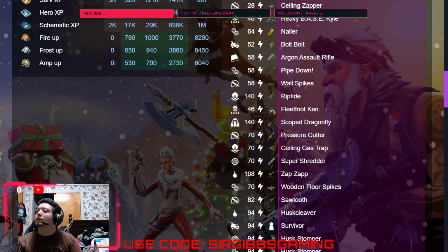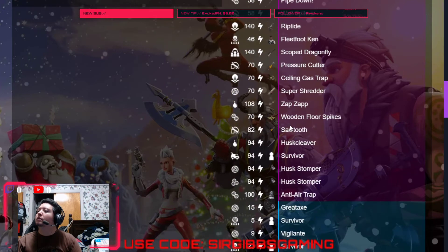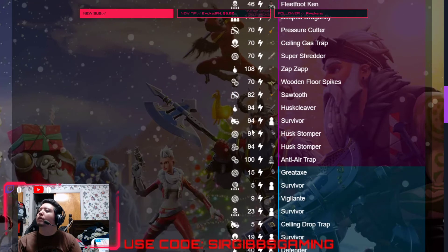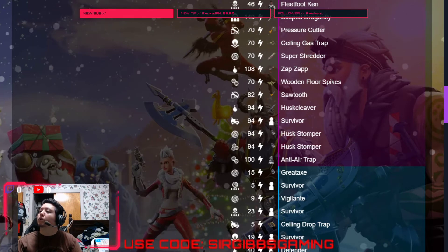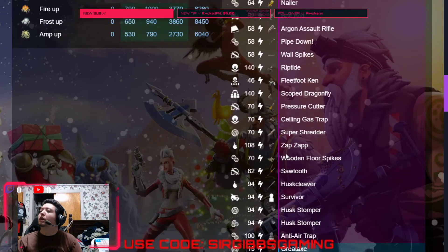We got a Super Treader in our 60 zone. We got a Super Treader in our 70 zone. We got a Zap Zap in our 108. A Wooden Force Spike in our 70 zone. A Sawtooth in our 82 zone. A Husk Weaver in our 94. An Epic Survivor in our 94. Two Husk Dumpers in two different 94 zone missions. We got a Purple Anti-Air Trap in our 100 zone.